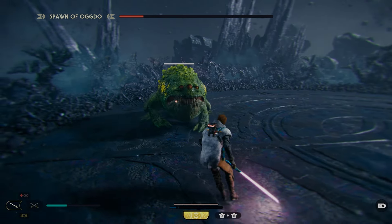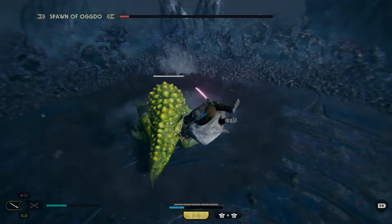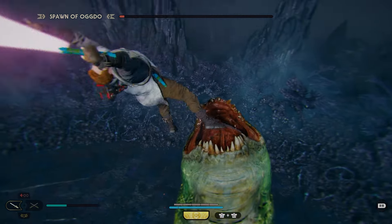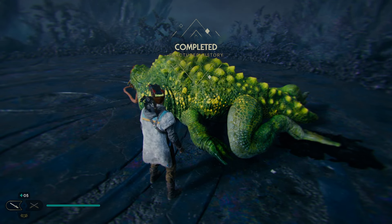Lightsaber throw at medium distance. Almost got him down so don't panic. Dodge to the right: one, two. Jump up and the fight is over. If this video helped you out please hit the like button, and if you're looking for more boss guide content not just on Jedi Survivor but on games in general, go ahead and hit that subscribe button because I plan on releasing a lot more content similar to this. Thanks for watching — have an awesome day.